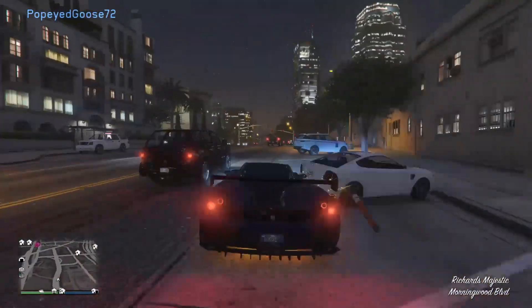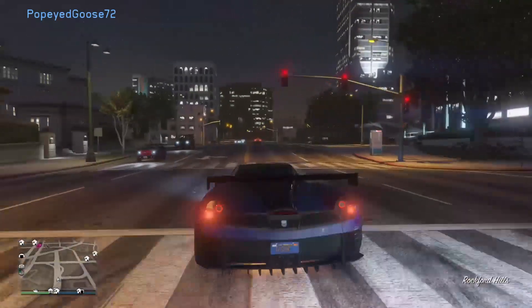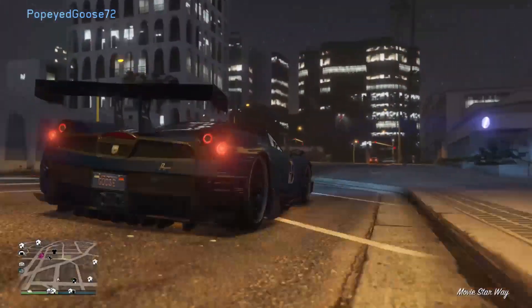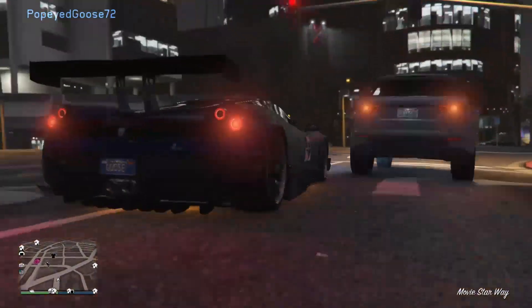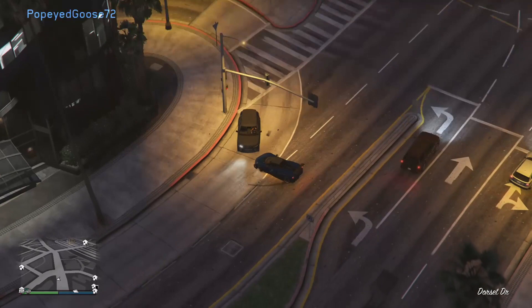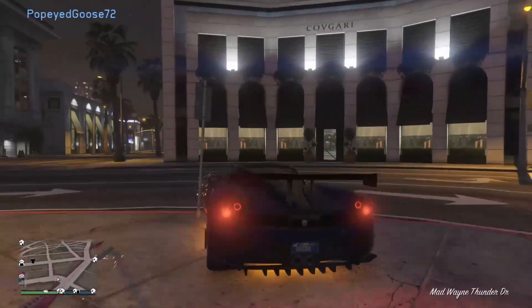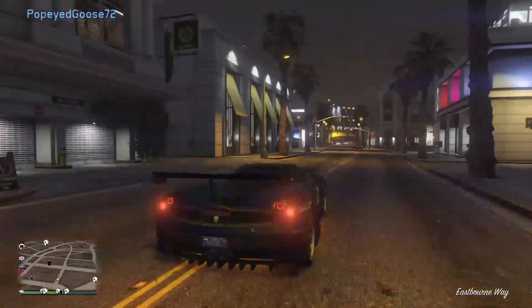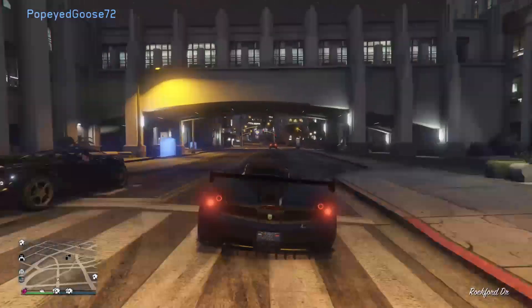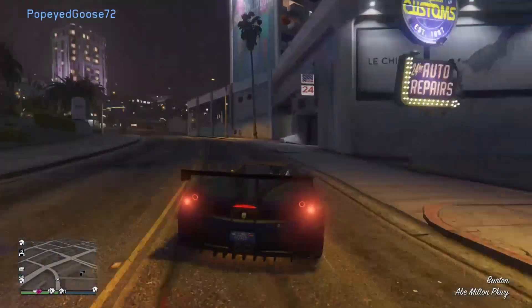I've highlighted this glitch in the past couple videos, including the neon video where I basically showcased this matte glitch for the paint job. You want to make sure you only do this in a Los Santos Customs, a Bleaker's Garage, or any of the custom shops on the map. You cannot do this in your CEO office, CEO garage, vehicle warehouse, or vehicle showroom.